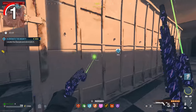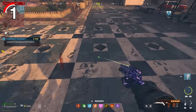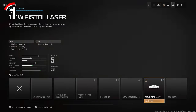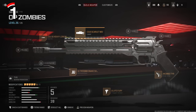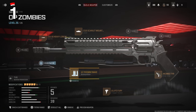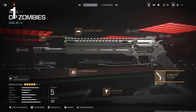You also have to use Deadshot Daiquiri to increase that critical damage to make sure this weapon stays a one-shot. The gunsmith build is as follows: you want the 1MW Pistol Laser to increase accuracy when hip-firing, the ZIU-16 Heavy Long Barrel, the Snakeshot Ammunition, the Eul's Fury Trigger Action to shoot quicker, and the Akimbo Tire Rear Grip.